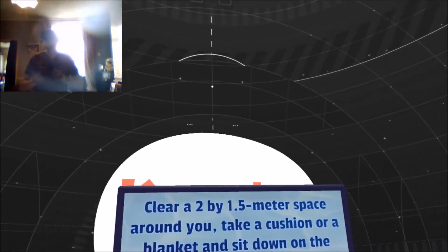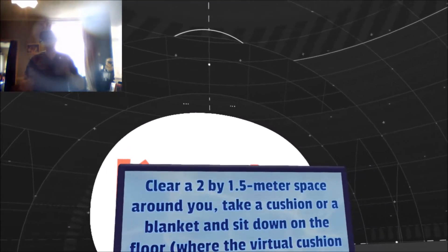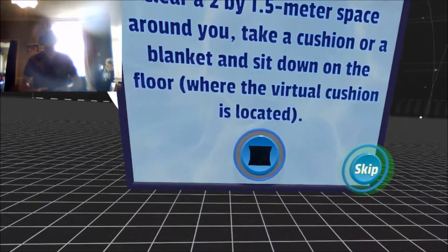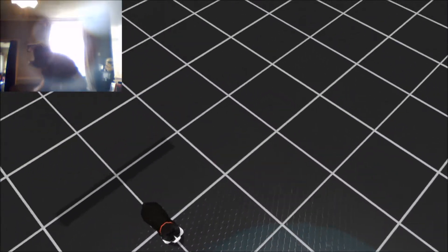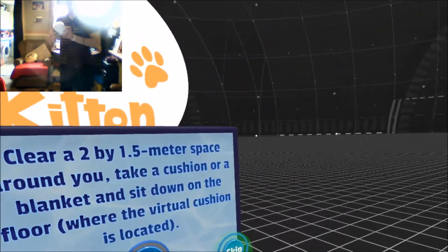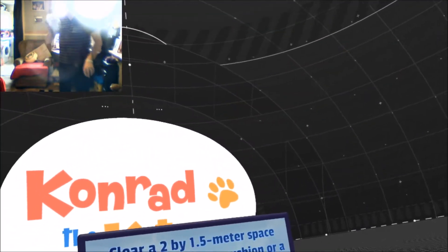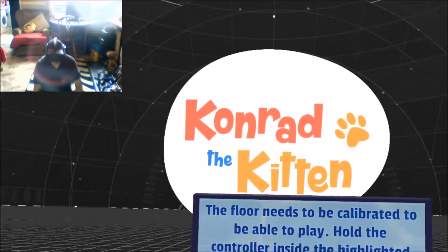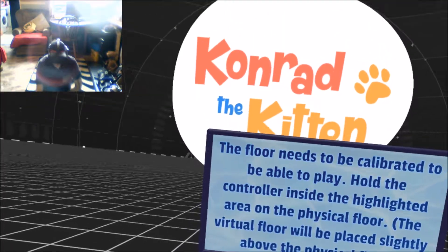Here we are on the main menu. Clear a 2x1.5 metre space around you, take a cushion or blanket and sit down on the floor where the virtual cushion is located. So I need to get a cushion, I'll be right back. Cushion goes there, and the Minecraft Sheep goes there. Right, I'm sat on the floor. Got the cat here — well, Minecraft Sheep.